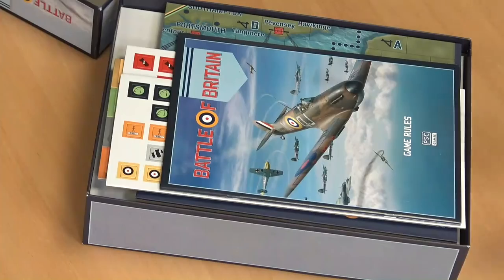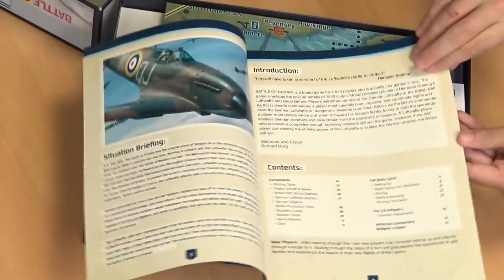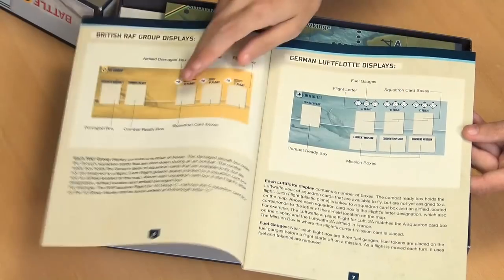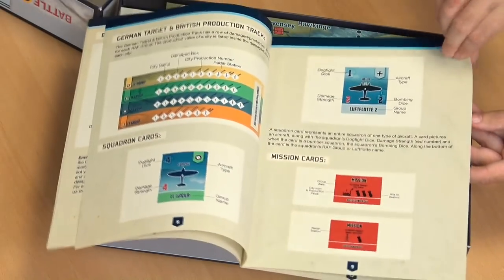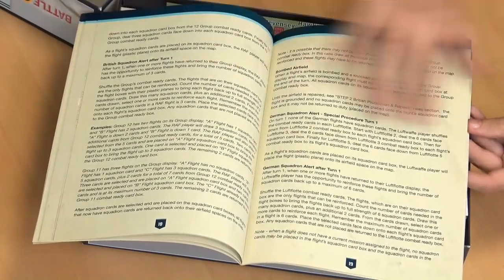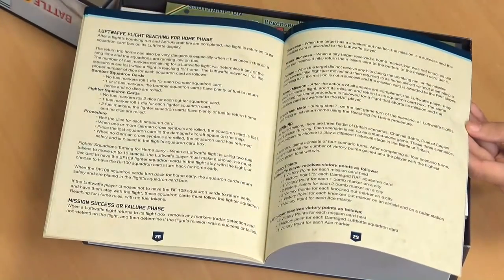So, components inside the box. First things first, we get the rulebook. This is going to be everything you need to learn how to play — chock full of all the details, instructional diagrams, layouts for some of your tactical boards, breakdowns on your cards, and little bits of artwork scattered through. There is some history written in as well. This is a streamlined — not an exact reprint but a streamlined version of the classic Battle of Britain. So Richard Borg — Memoir 44, all those great designs — it's his version.